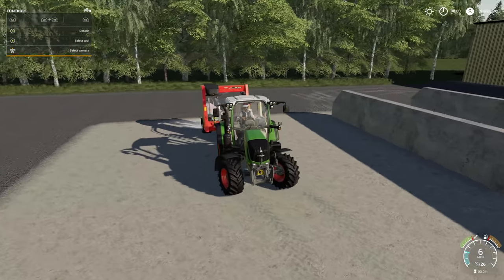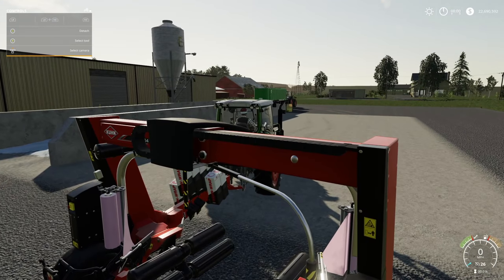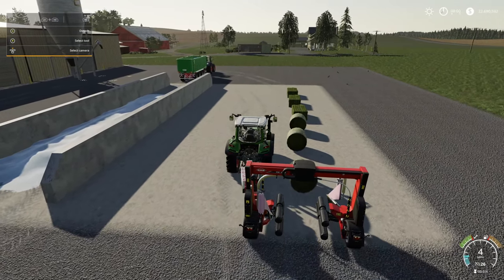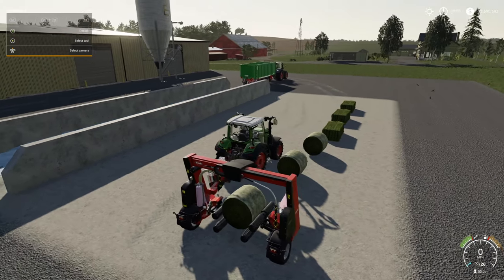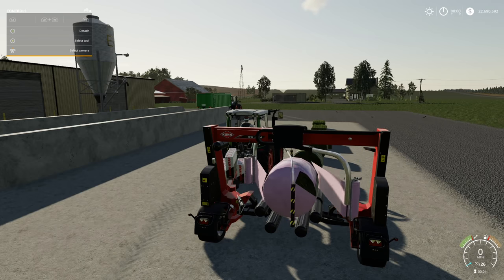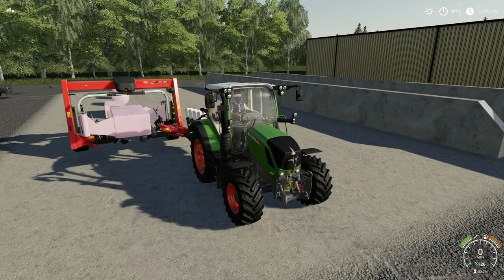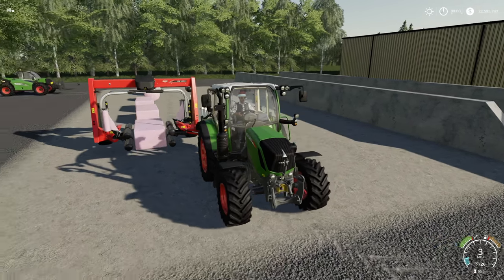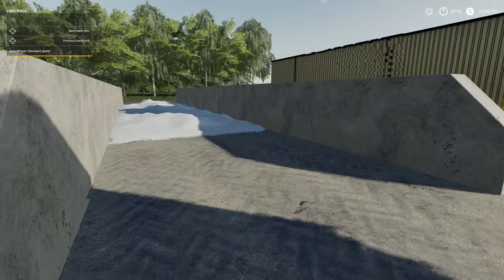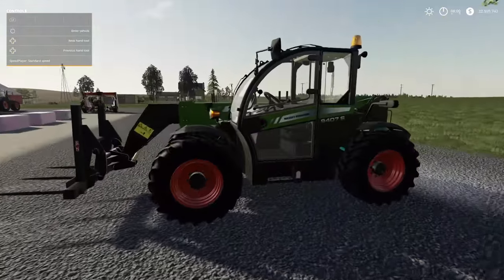Now we're going to get into bale wrapping. We're going to drop down three grass round bales and three grass square bales so we can see if there's any difference between round and square. We have the SW 4014 wrapper. The reason we're doing three of each is just so we don't have any outliers — nothing wrong or problematic. So we're going to wrap these up and see if we have silage.